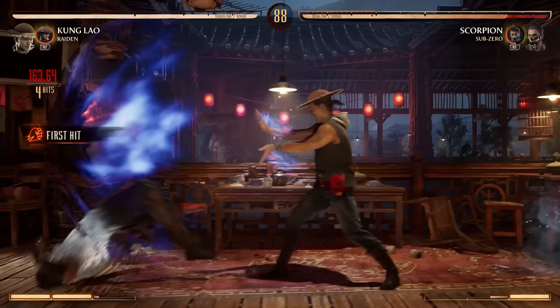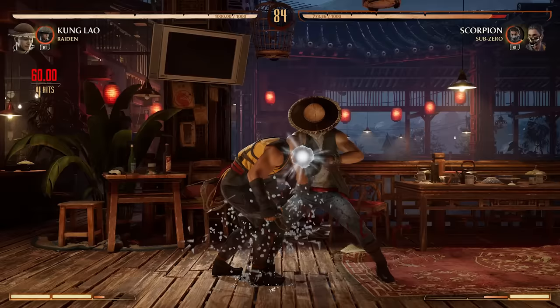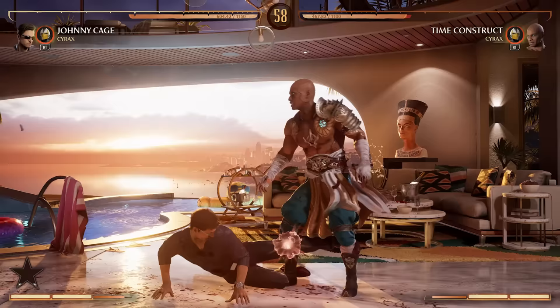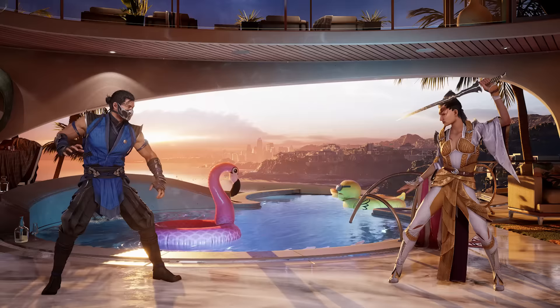As for coming up with new moves for old characters, there are certain signature moves a character should always have — Sub-Zero's ice, Scorpion's spear. But for new moves, some design team members are so young they don't even remember the older games, so they go back and look at what was done before and try something different. Getting a fresh set of eyes from younger minds working on things done 30 years ago really keeps it fresh.